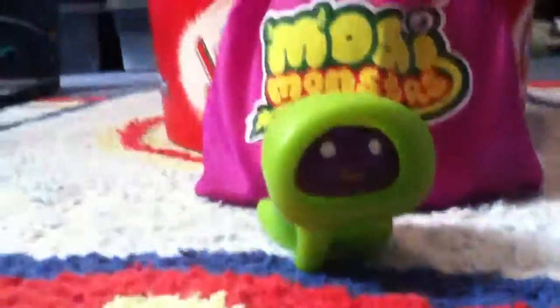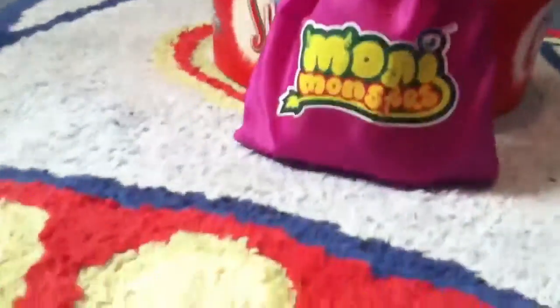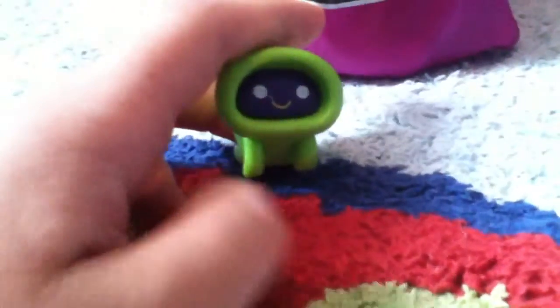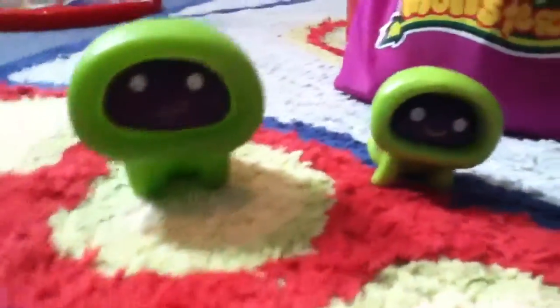I'm going to start off with Ecto. He's a Squashy Moshy — do you want to hear the squeak? Cool. I may as well show you the Ecto Moshling figure as well. When you look at the little face bit, that one is really thin compared to this one.